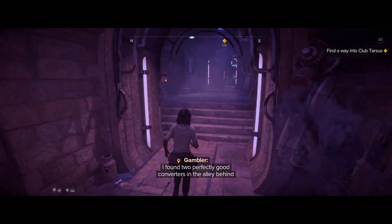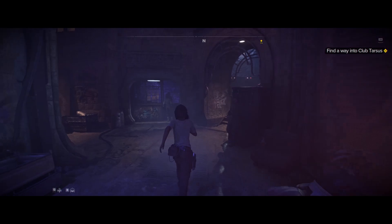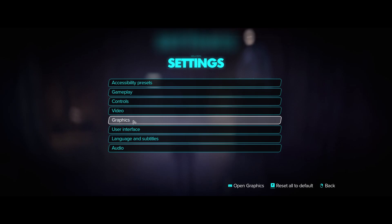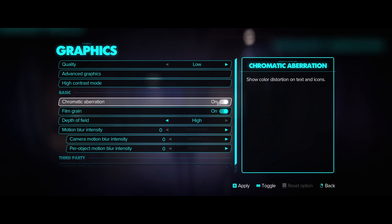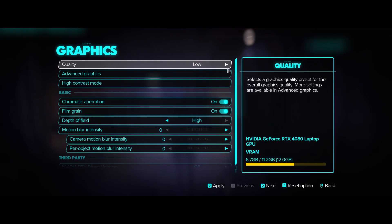Now we're going to go into some of the settings you need to have set if you want to reduce lag in Star Wars Outlaws — and it's not all just the graphics settings. You can go to the graphics settings and set that quality all the way down to low. That's going to help. NVIDIA RTX direct lighting should be off if you want to reduce lag, and setting everything to low is going to help you the most.